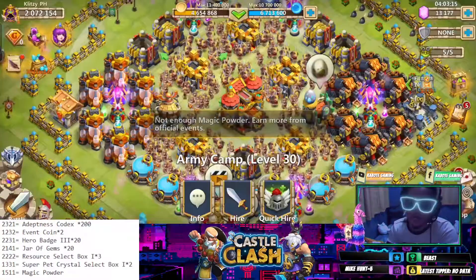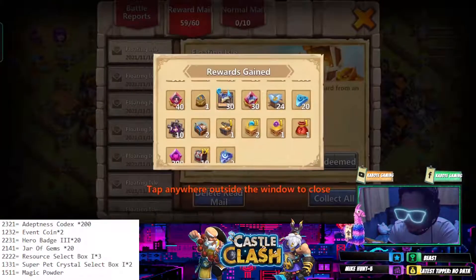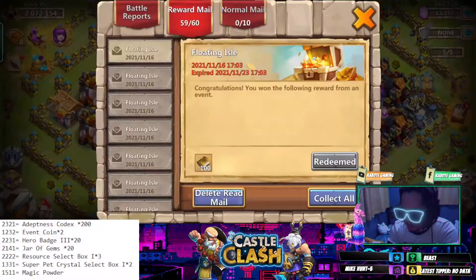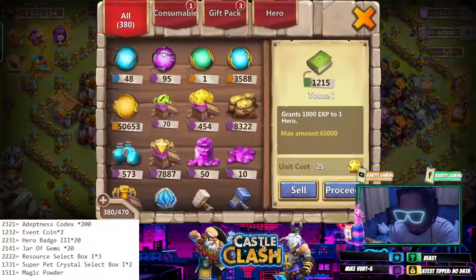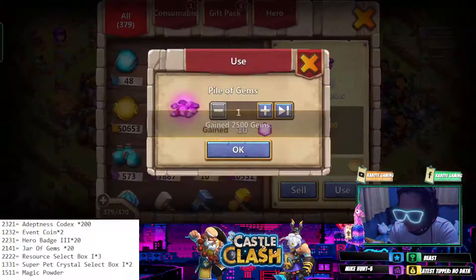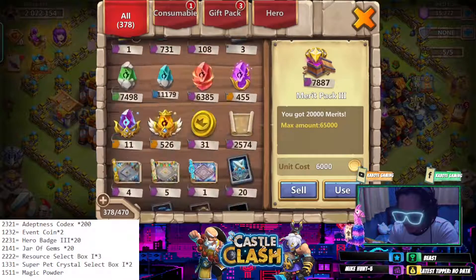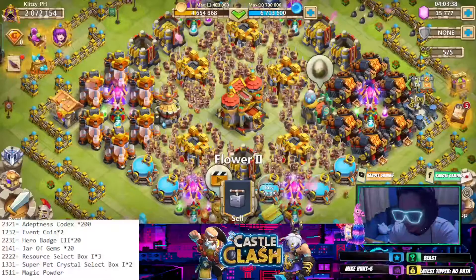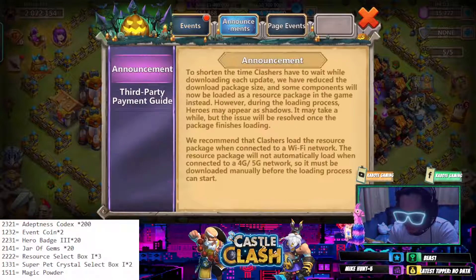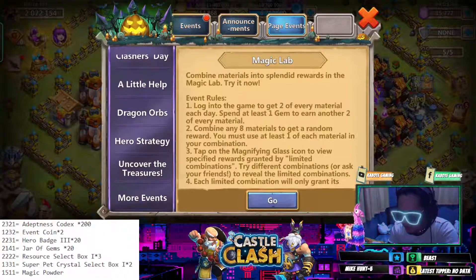We're not that lucky, but let's see how many gems we have. I'm still saving — I want to get up to 20,000 gems. We have 31 Event Coins right there. What else can we do?